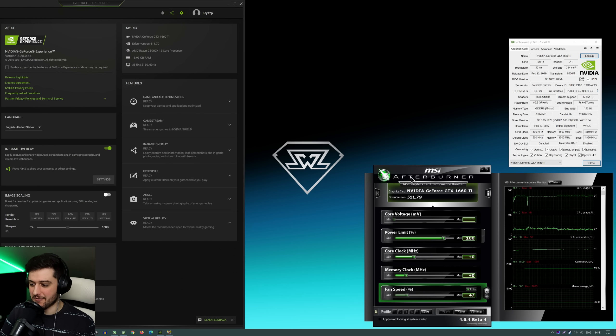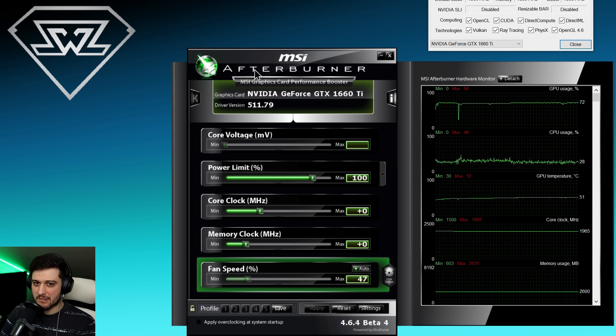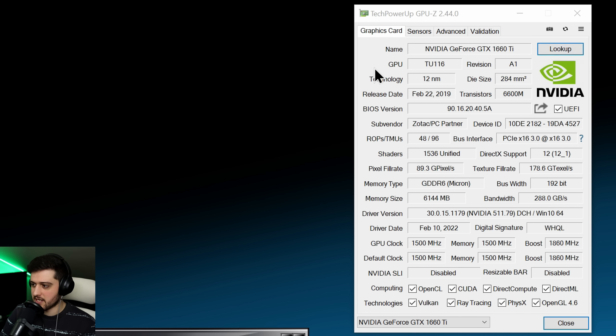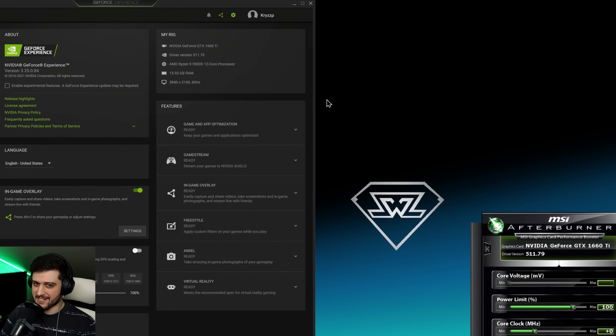Hello guys, Chris P here and welcome back to another video. With this one I'm going to be testing the GeForce GTX 1660 Ti in Cyberpunk 2077 patch 1.5 with FSR. This is the Zotac Amp Edition of the card. We're running it with the latest NVIDIA drivers, 511.79 at the time of recording. I'm not manually overclocking the GPU but it comes already overclocked out of the box. We're running it with a Ryzen 9 5900X and 16GB of RAM. Let's get right into it.